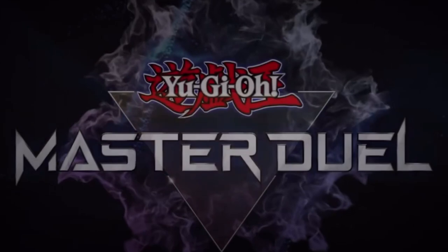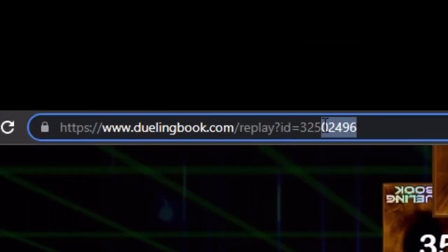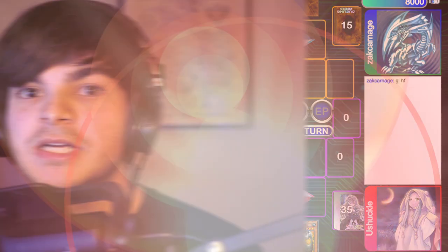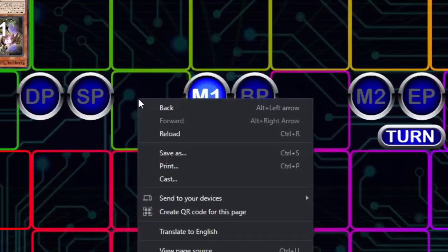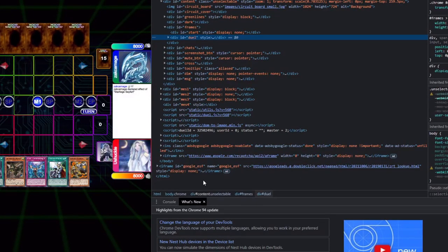Dueling Book is a popular simulator for playing Yu-Gi-Oh online. It's an unofficial sim, so I obviously can't recommend it with Master Duel coming up as such a great option for competitive play. But one big advantage of Dueling Book is you can access all of the previously played matches for free. As long as you have a link with a replay ID, you can watch any match that has taken place. It seems pretty cool, but there's not actually anything here useful for a computer, so I'm going to do a secret hacker tip — a two-step process to allow you to access the matrix.